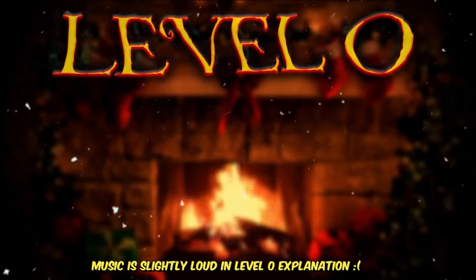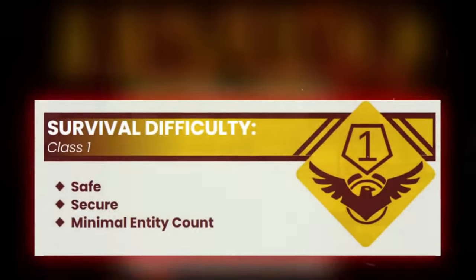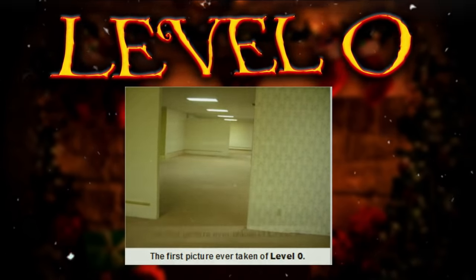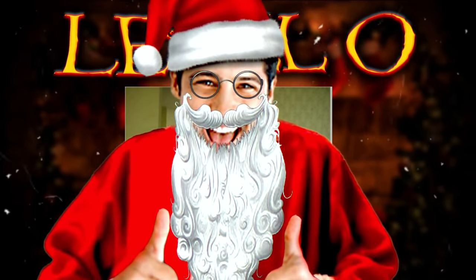Level 0, aka the Tutorial Zone, is the first level in the backrooms. It's classified as a class 1, so it's safe and secure and has a minimal entity count, even though there are no known entities here. This level is the one that most people noclip into as soon as they land in the backrooms. You all know what the level looks like and you've probably heard it a million times, but it's Brugmas and I'm going to say it all again.